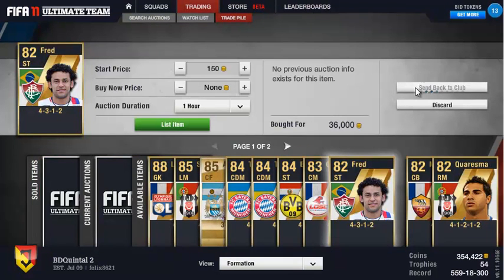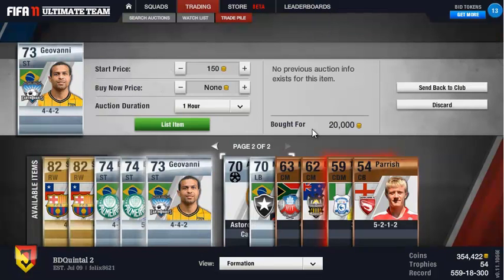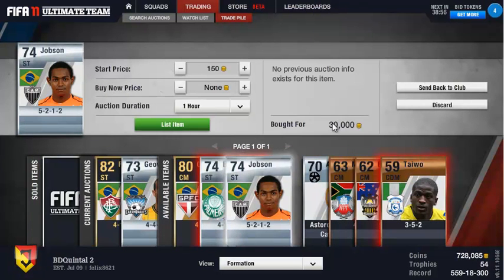Then we have Giovanni for 70,000, which we sell for 79,500. And probably the best buy of this episode: Giovanni from the MLS for 20,000, which we also sell for 79,500 — that's about 55k profit on one player, which is very nice.